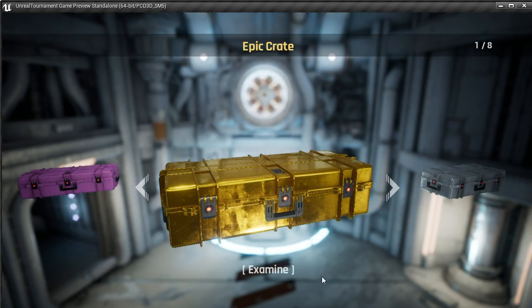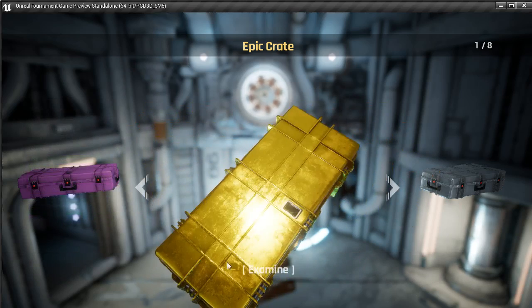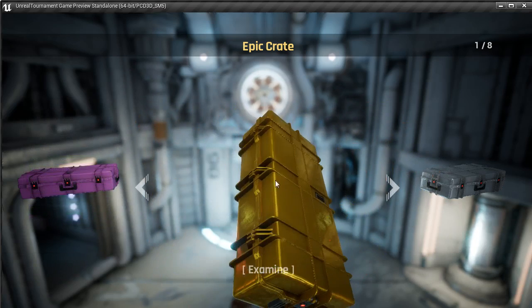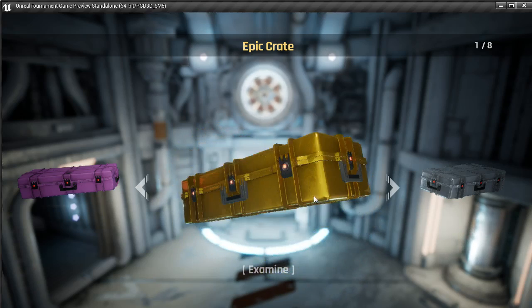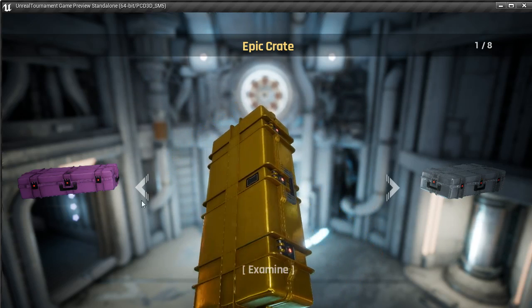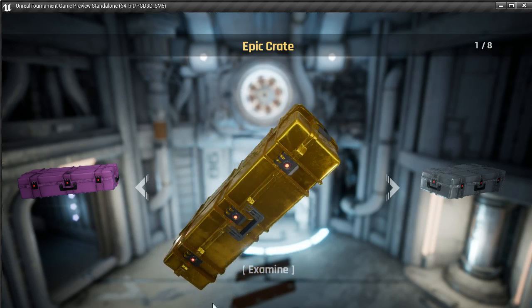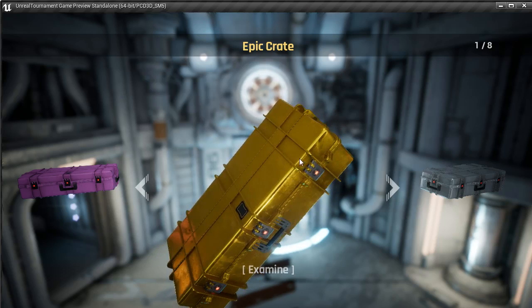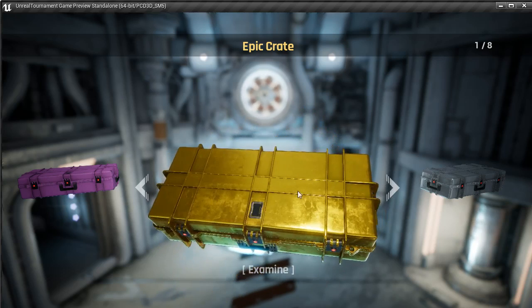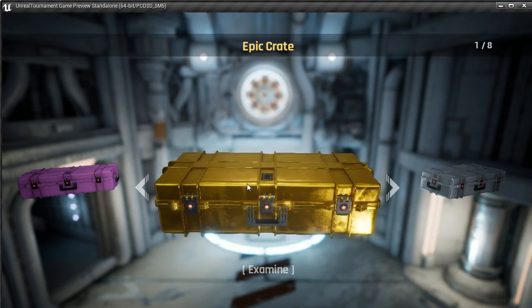The next thing to look at is the examine screen, which brings up the crate into a more full view. Something I forgot to mention is you can rotate the crates and have a look at them, see them in a bit more detail. It's a bit more tactile than the CSGO system, which just has a single fixed image of your crate. I think this makes it feel a bit more real — like when you win a crate, it feels more solid, more right there as an actual object.